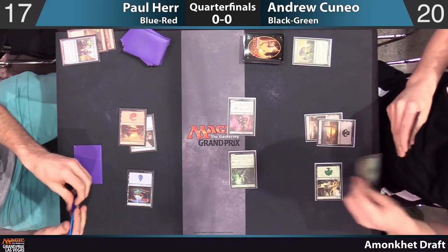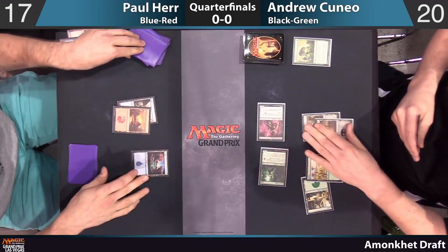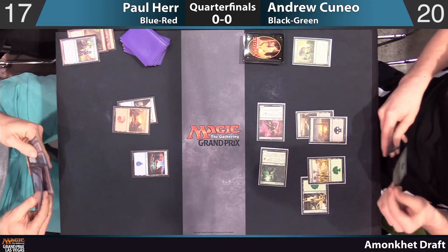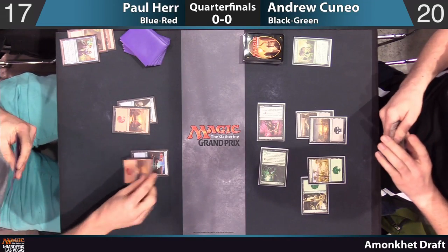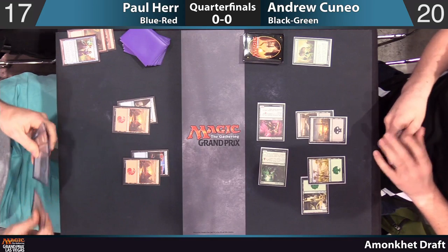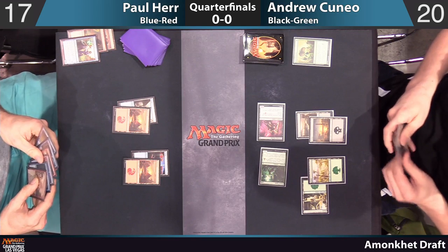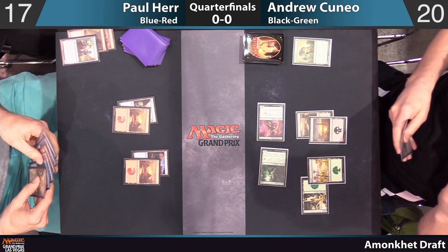Seeing two Blazing Volleys in a deck in this draft doesn't surprise me. I think it just goes to what we were talking about — a weak overall card pool and you've got to fill out the deck. In the meantime, Andrew uses one of his combat tricks — Shed Weakness to get through.